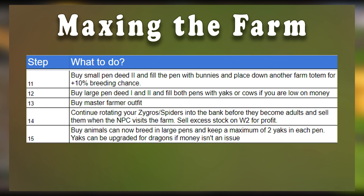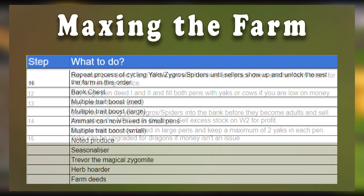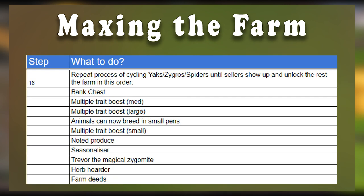Yaks can be upgraded to dragons if money isn't an issue. You should repeat the process of cycling out animals into your bank until the seller shows up, and unlock the rest of the farm in this order: bank chest, multiple trait boost medium, multiple trait boost large, animals can now breed in small pens, multiple trait boost small, noted producer, the seasonalizer, Trevor the magical zygomite, herb hoarder, and finally farm deeds.